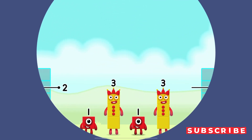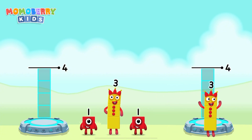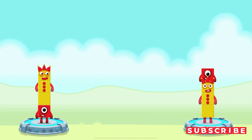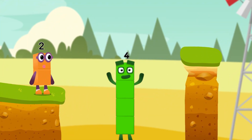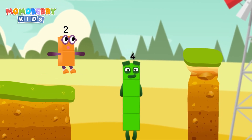Share the number blocks evenly to make two groups of four. Three, one, one, three — you got it! One plus three equals four. Three plus one equals four. Four equals four. I am four — have we met before? Good job!